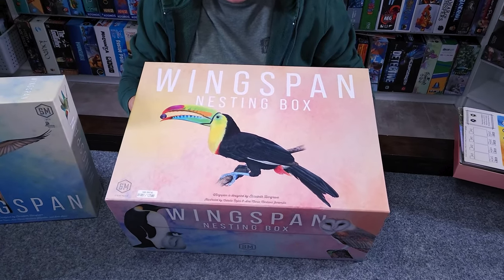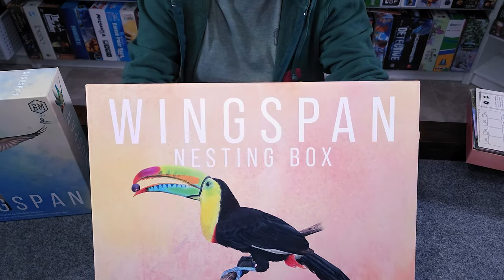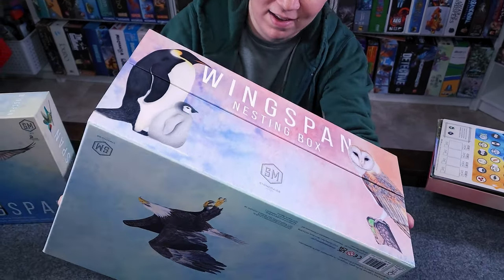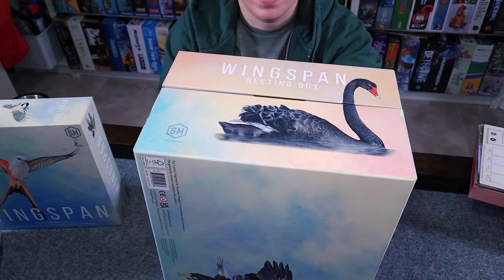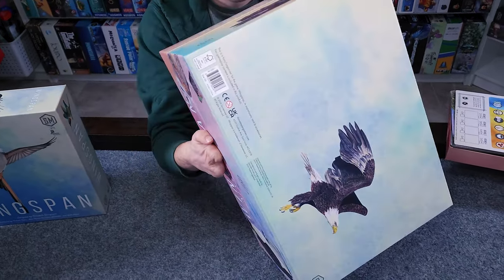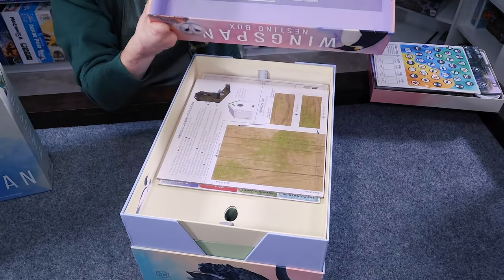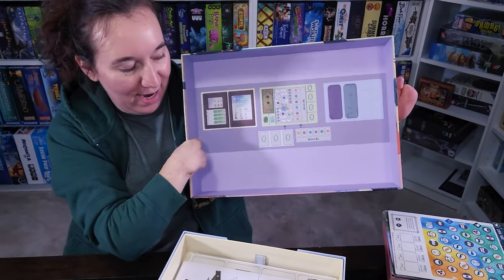Right away, one of the things that I like about it is that it has the beautiful watercolor color scheme, and there are birds all over. I did take a sneak peek on the inside. Is there a bird on the bottom? There is — there's even a bird on the bottom. I took a peek inside, and it looks like they carried that bird theming and the art through the whole box. It tells you how to put everything inside, which is going to be really helpful, because there's a lot of content for this game.